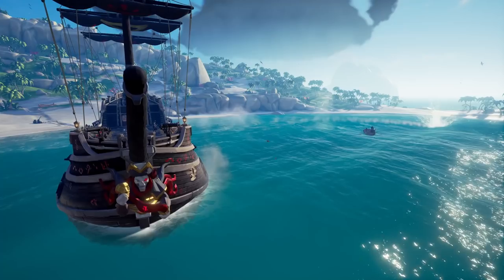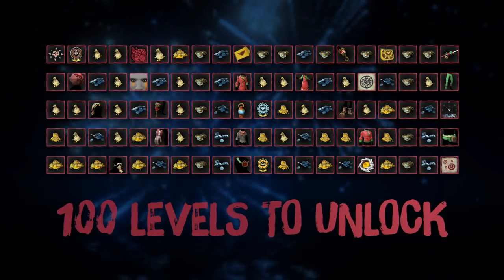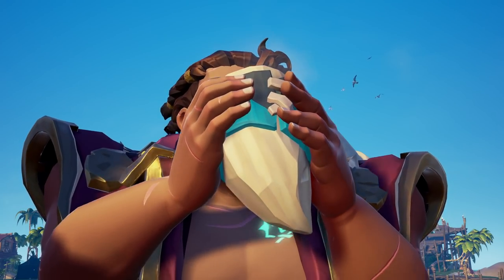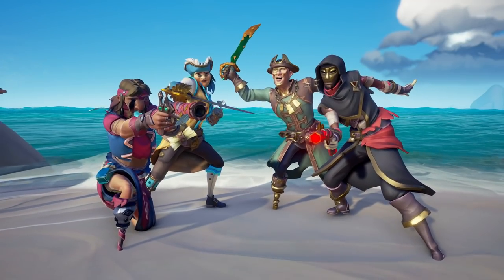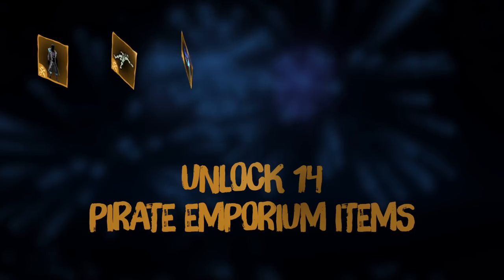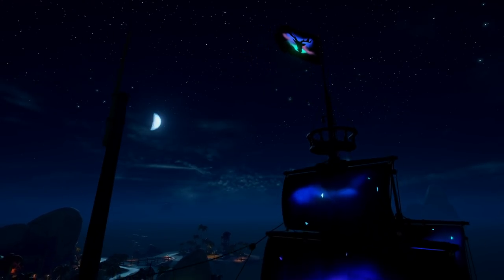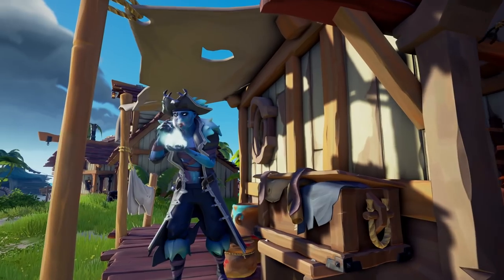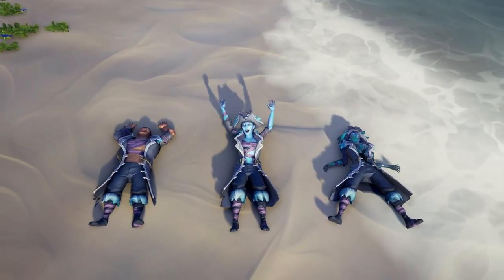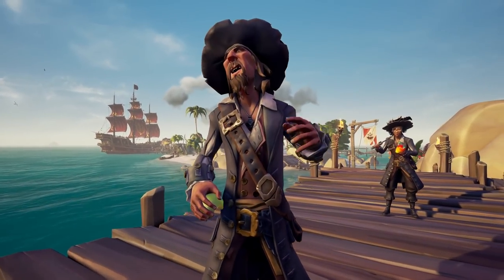Next, we see a whole ton of Pirate Emporium stuff, season rewards, ship sets, and cosmetics. Something that I really love about Rare is how they do their plunder pass and season rewards — there is a ton of free stuff you get every season. Some other games have season rewards that are hard to get and not really worth it, some people would say pay-to-play, but for Sea of Thieves I love how they do it. You also get some cool stuff in the Pirate Emporium — we finally get Captain Barbossa, something we've wanted for a while, and this costume looks incredible.